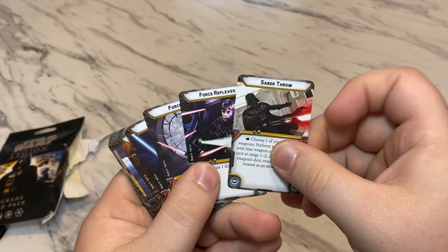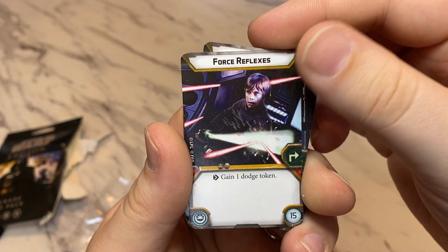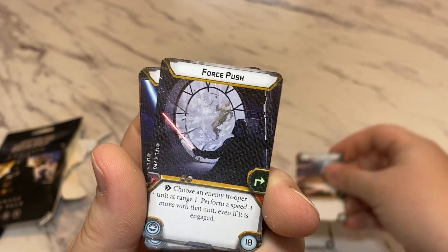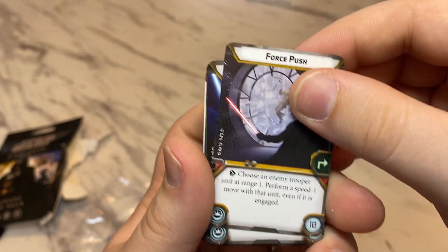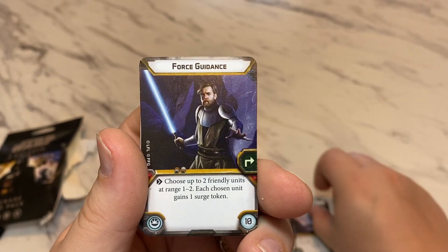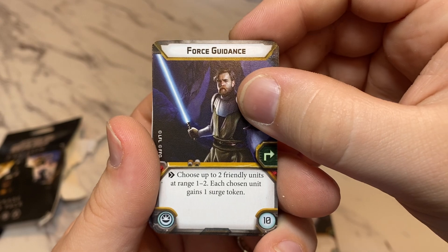You get a copy of Saber Throw. A copy of Force Reflexes. A copy of the most amazing Force upgrade, Force Push. You get a copy of Force Guidance.